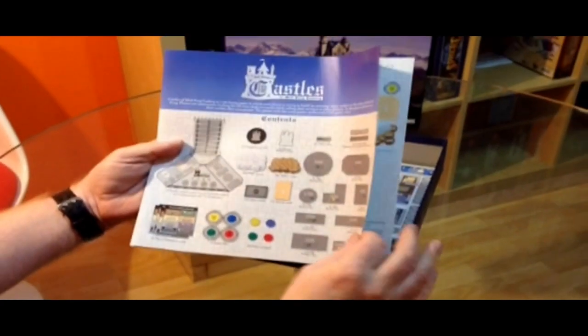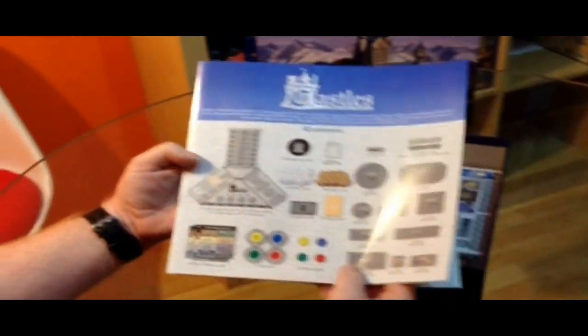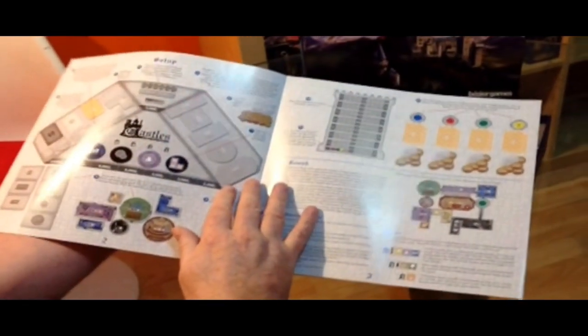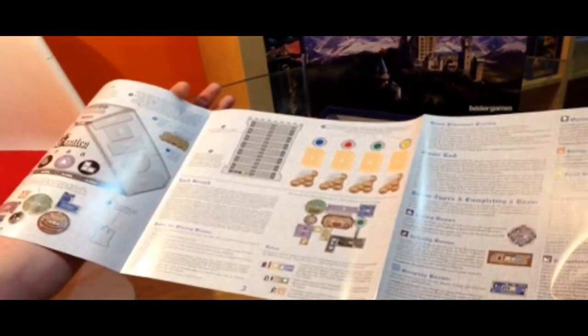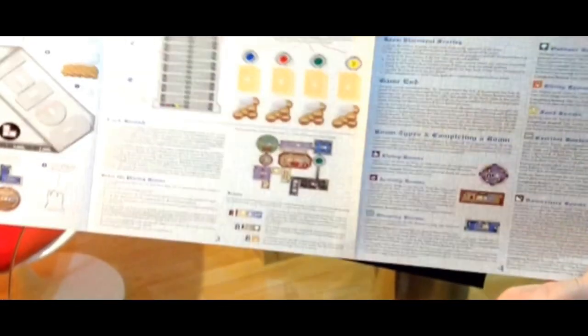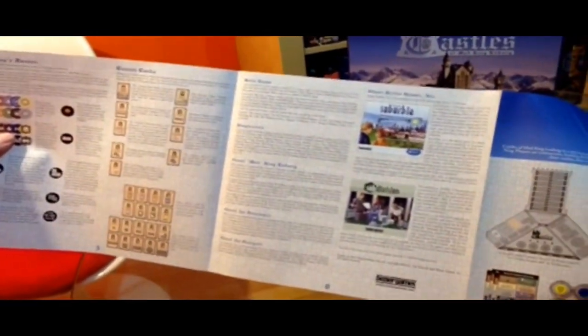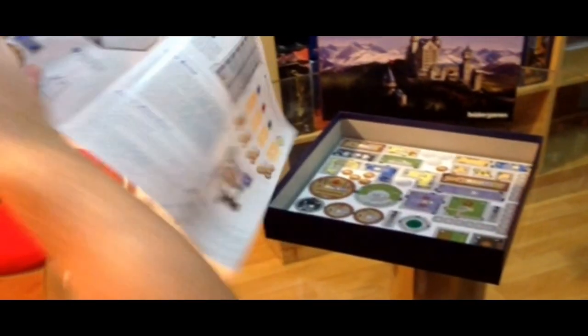Now the rule book - let's have a look at this actually. Decent size, nice smooth finish on the rule book itself. We've got the contents, set up, and it's actually a fold-out rule book. We've got room placements, game end. Rules-wise, not that heavy, certainly does not appear to be. On the back it's got king's favours, bonus cards, solo game, and advertising for the Suburbia game. All told, there's about three large pages of rules and then some incidental stuff, so it shouldn't be too bad to learn.